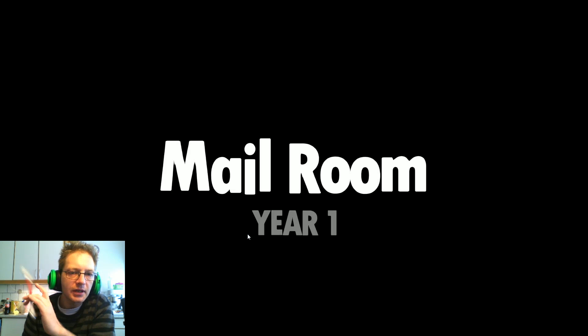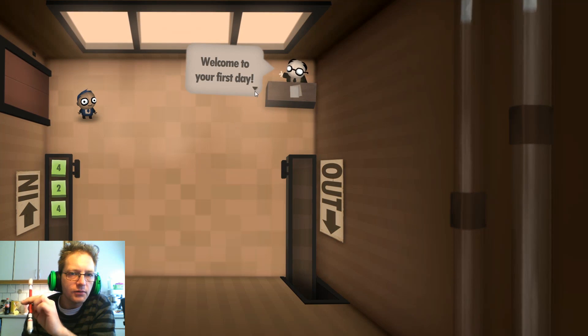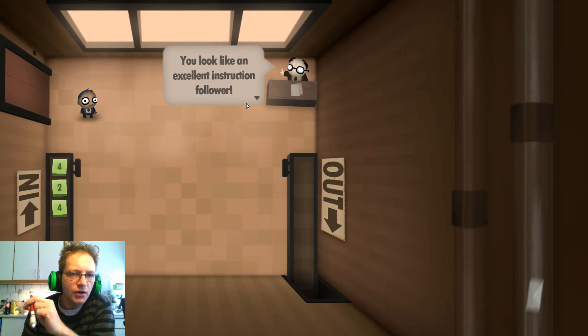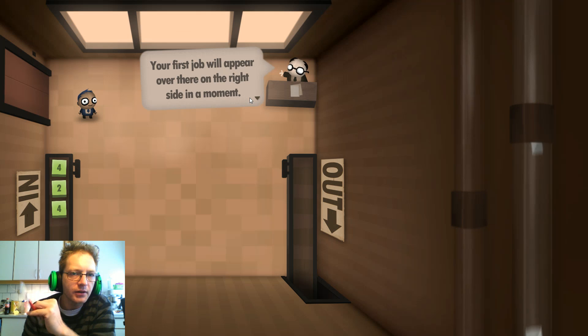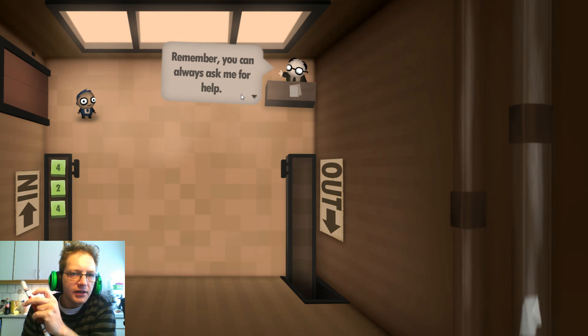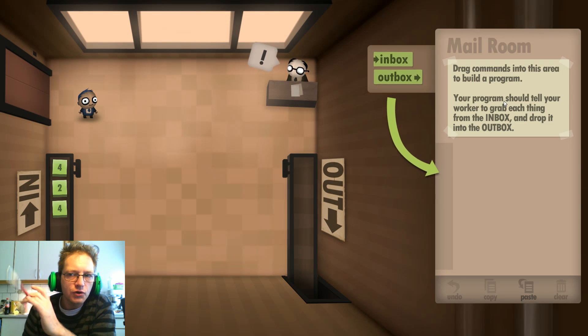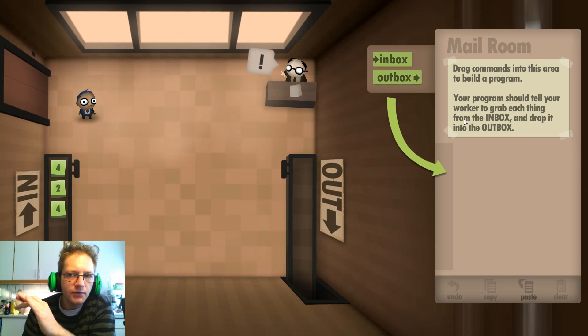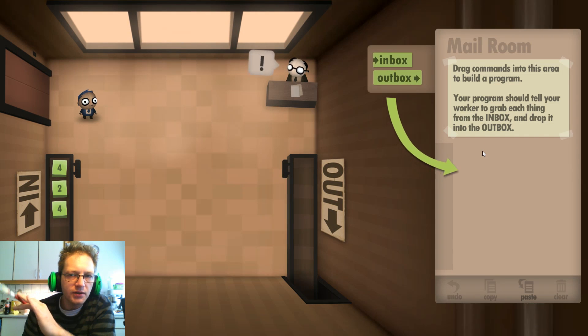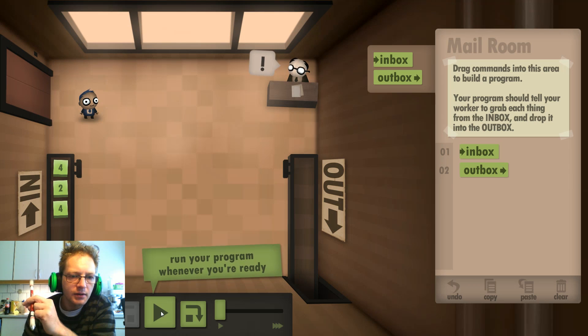Mail room, year one — welcome to your first day. You look like an excellent instruction follower. Your first job will appear over there on the right side. Remember you can always ask me for help. Drag commands into this area to build a program. Your program shall tell your worker to grab each thing from the inbox and drop it into the outbox. So I take from the inbox and then outbox, then we run it.